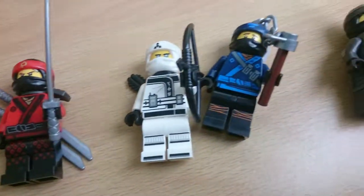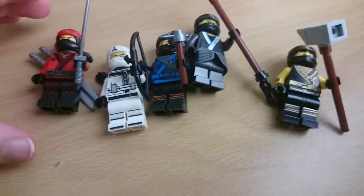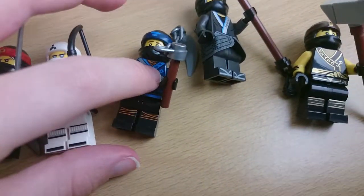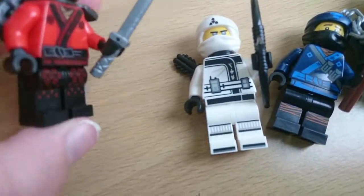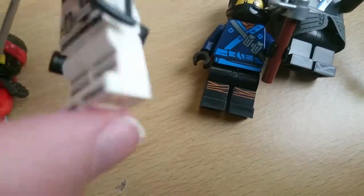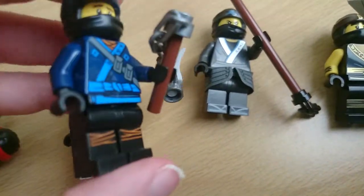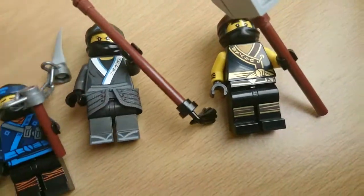Here are all the rest of the ninja — less important than Lloyd — in their whole ninja suits: Kai, Zane, Jay, Nia, and Cole. They each have their weapons. He has two weapons and his sash on his back. Nia has a bow. They all have weapons.